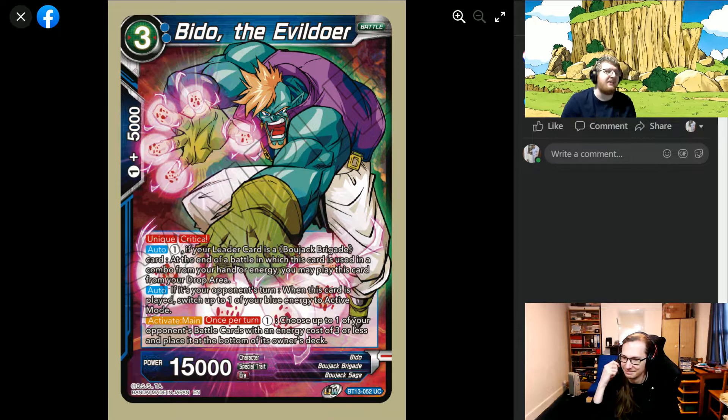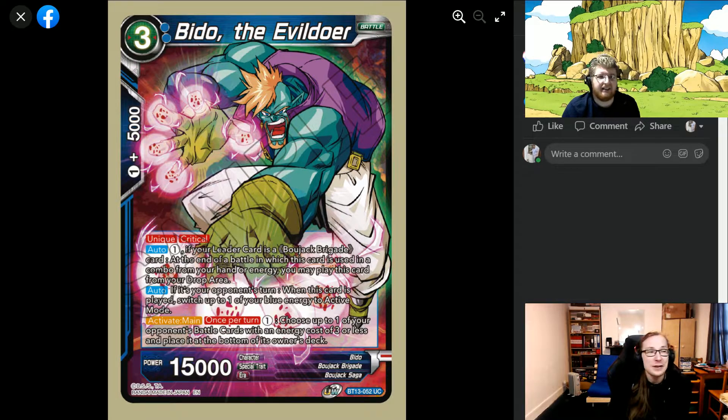Peter the Evildoer — a free drop, two specified blue, one-cost 5k combo, so he's going to be a combo play that plays himself. Unique, critical. For one energy he plays himself if you combo from hand or energy, and if it's your opponent's turn when this card is played you switch up to one of your blue energy to active mode — he's a free-play critical 15k. Activate main once per turn, pay one energy: choose up to one of your opponent's battle cards with energy cost of three or less and place it at the bottom of its owner's deck. It's nice removal.